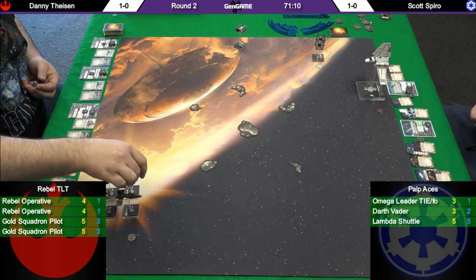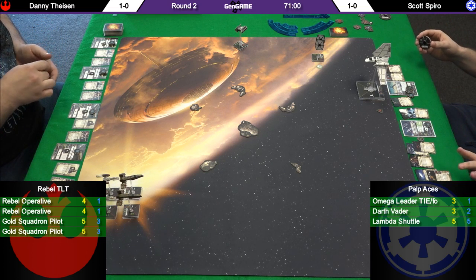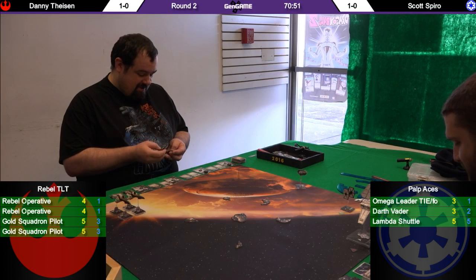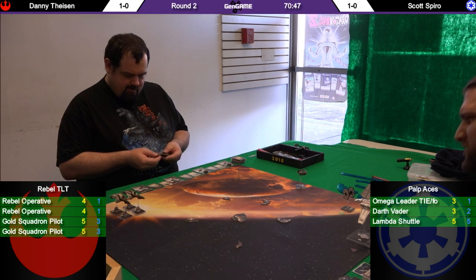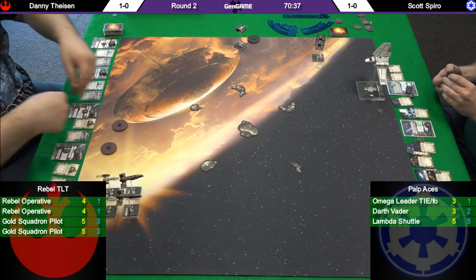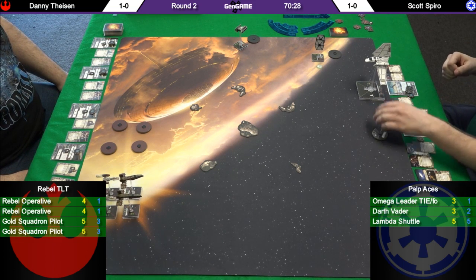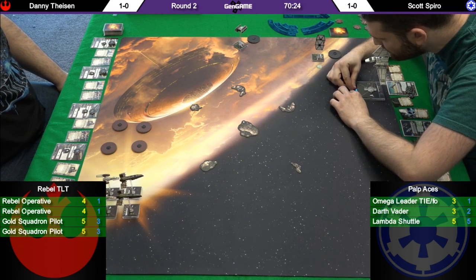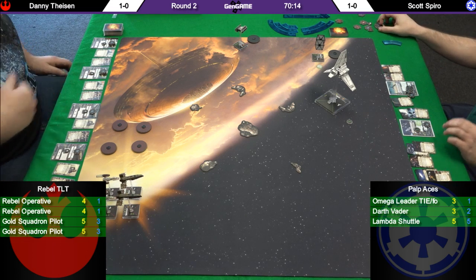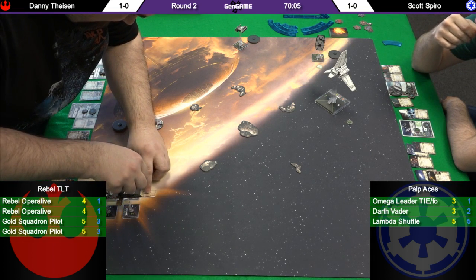Probably one forward again from the hawks, or could be two. The shuttle's gonna have to do a one forward or could do a one bank. Omega Leader might try to dance through the asteroids, but he could also just fly with Vader. Vader's going to either skirt the asteroids around Dan's edge or go through them in the gap in front of him. The shuttle has activated doing a one bank toward the hawks and Y-wings — interesting — and it's going to focus with its action. All the hawks and Y-wings activate, another one forward — very cautious.